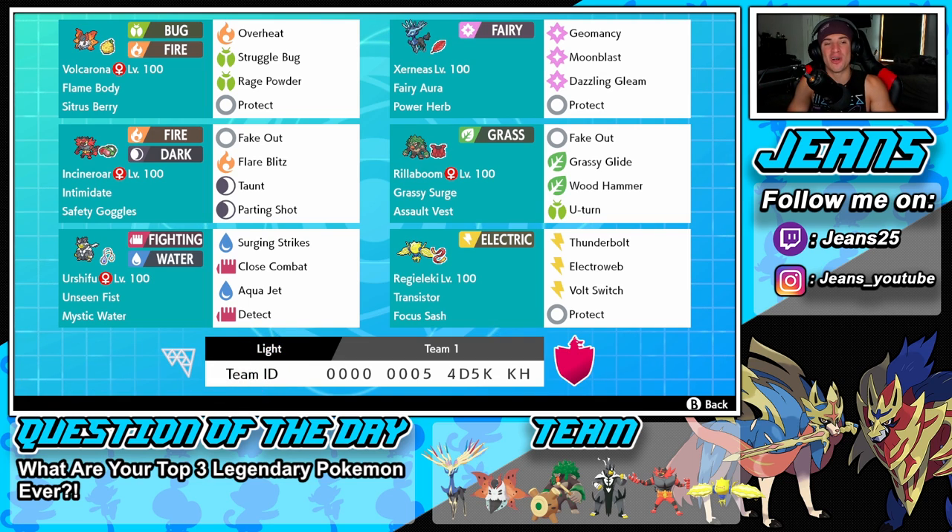Starting off this team, we have Volcarona in the top left corner — Flame Body as its ability, Citrus Berry as its item, Overheat, Struggle Bug for spread moves, Rage Powder to protect ally Pokemon, and Protect as our final move. Right next to him we have Xerneas, a Pokemon I've wanted to show off ever since Series 10 was released. Fairy Aura as its ability, Power Herb as item so we can use Geomancy in one turn, Moon Blast, Dazzling Gleam, and Protect.